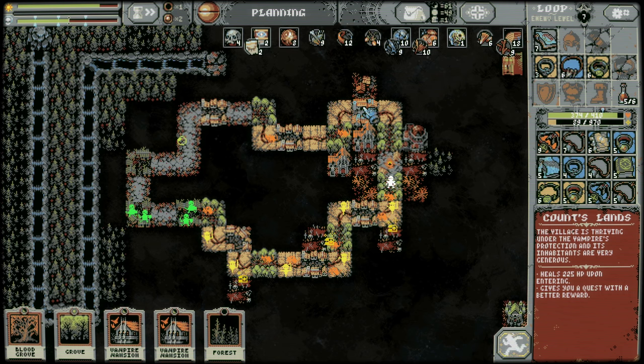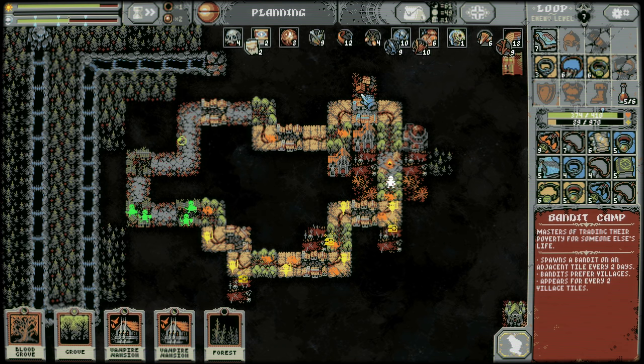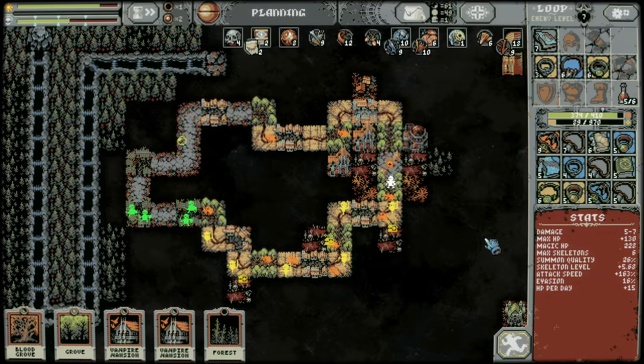Oh check this out — this is now Account's Land! Interesting that that persists even though we destroyed this village and brought it back — now it's Account's Land. I do need to get rid of this bandit camp but we'll figure that out. Alright, wish me luck — see you next time.